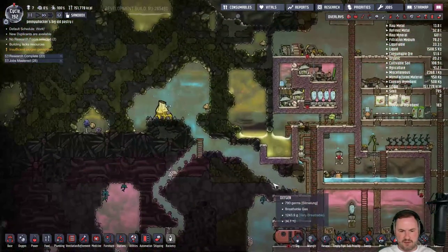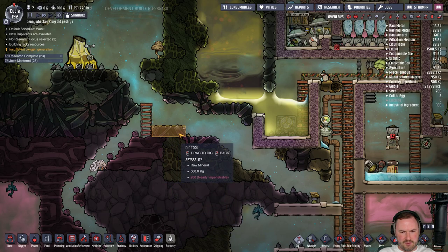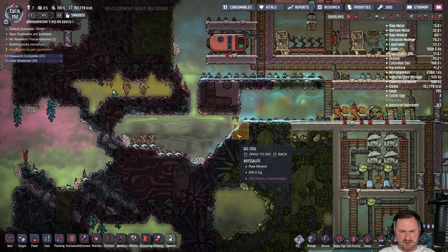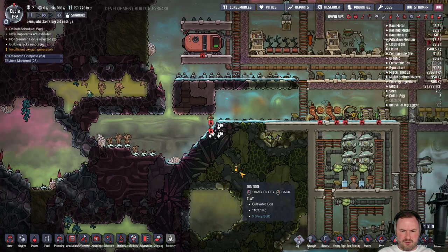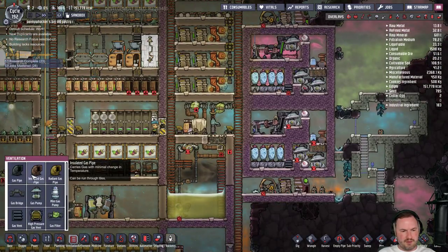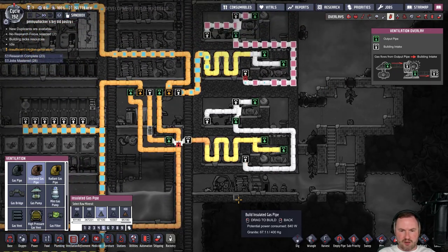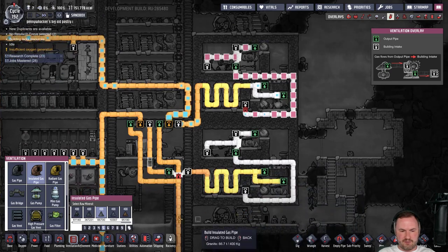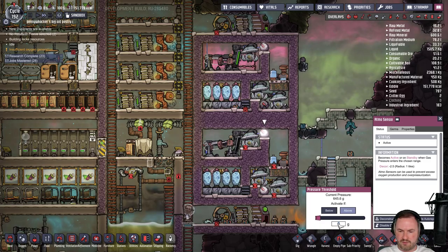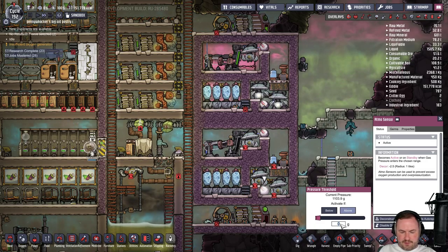We're out of abyssalite too — let me just mine some up very quickly. There's a bunch down here that we can get. Once that's ready we can turn it on, get it rocking and rolling. This one is above a thousand and this one is above five hundred.